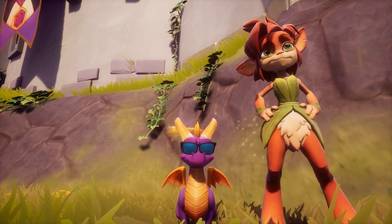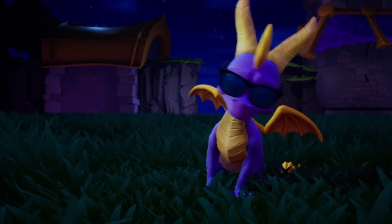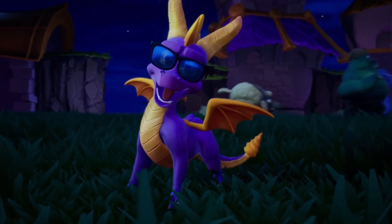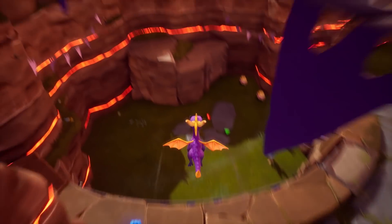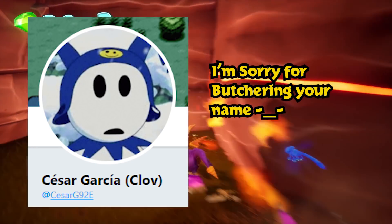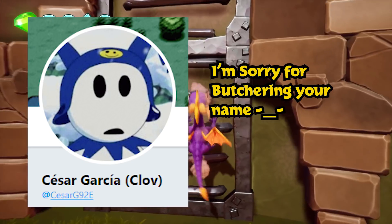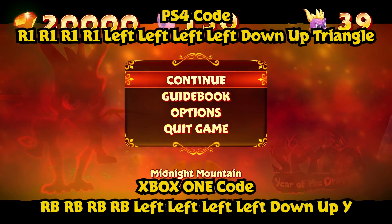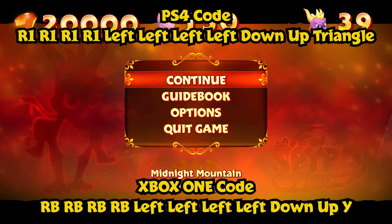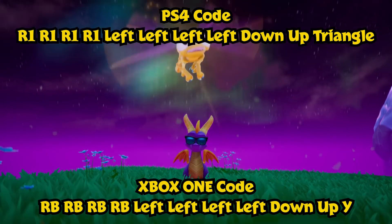First off, we got the highly requested Spyro with sunglasses cheat. Do you ever want to look like Spyro after you 100%ed the first game? Now you can permanently. A special thank you to CaesarG92E for discovering the code — his Twitch channel is in the description below. All you gotta do is push start and punch in the following code, and you get awesome shades for Spyro from the end of the first game.